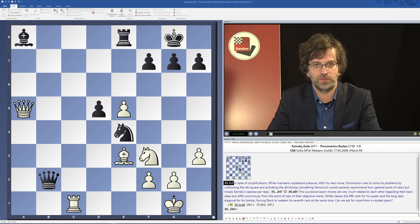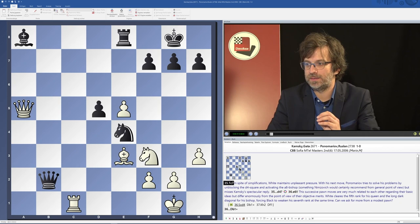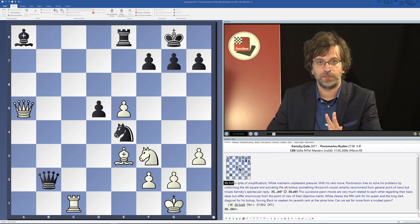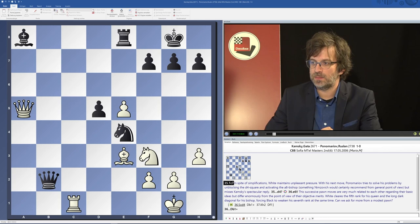It is very useful to think about the difference between an open file and the 7th rank. There are actually three differences. To understand them fully, I would like to focus your attention on the board. We are having a very nice game between Gata Kamsky, who is playing the white pieces, and Ruslan Ponomariov, who is playing the black pieces. So what are the differences between the 7th rank and the file? I think there are three important differences.